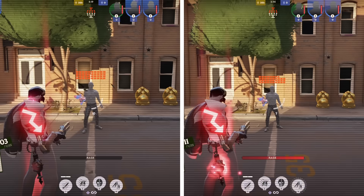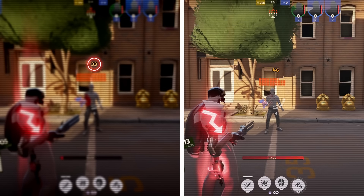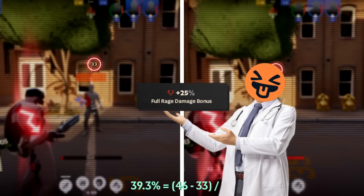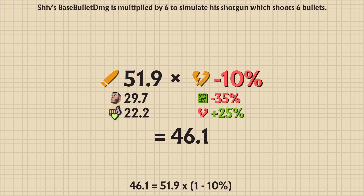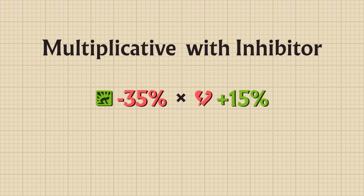However, this approach won't work for Shiv. His reduced damage is 33, and his increased damage is 46 — a damage increase of 40%, quite the departure from the 25% Deadlock tells us. If we do the same multiplication we did for Lady Geist, we can see that multiplying the reduced damage is clearly wrong. The reason for this is because Shiv's rage and inhibitor add up together rather than being separate multipliers. This means there are two separate ways damage amplifiers interact with inhibitor: additive, like Shiv, or multiplicative, like Lady Geist.